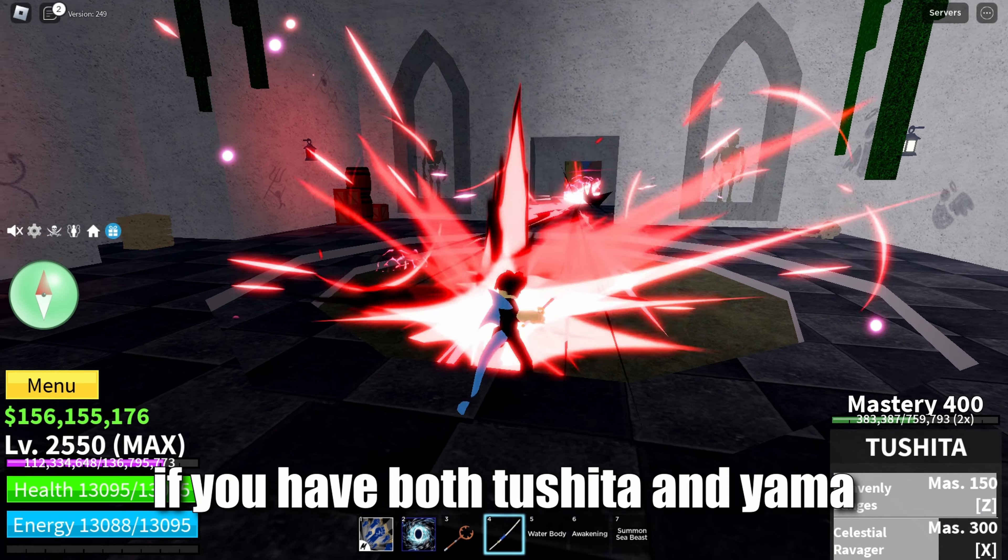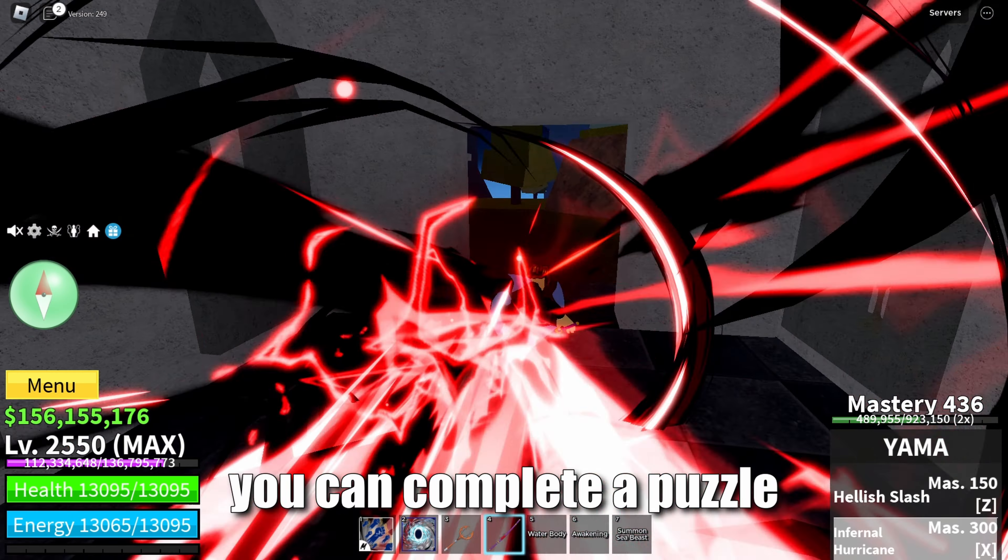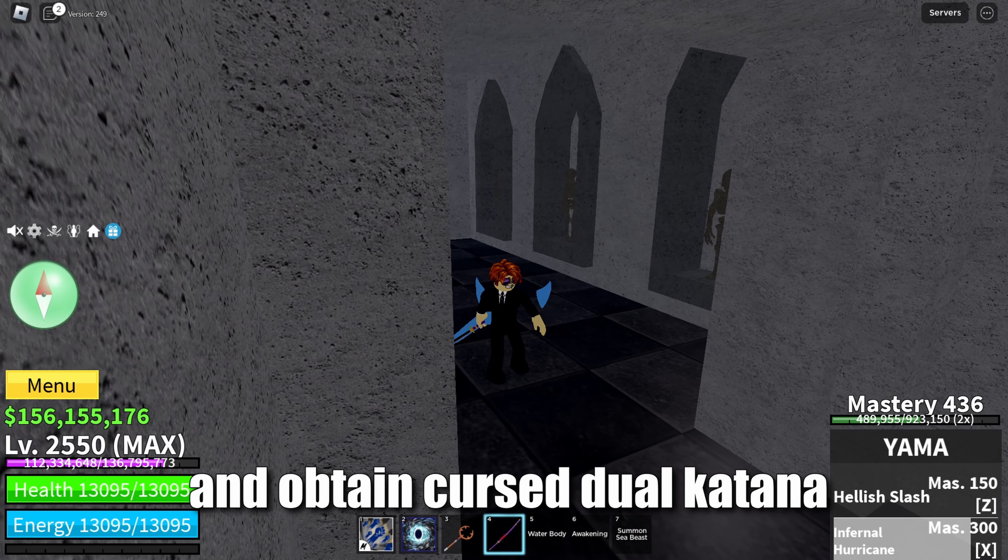If you have both Tushita and Yama, you can complete a puzzle and obtain the Cursed Dual Katana.